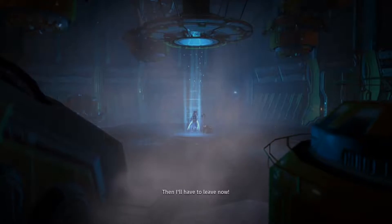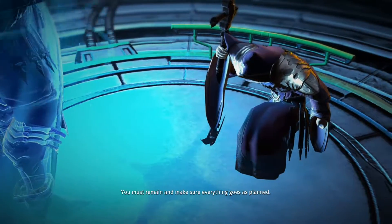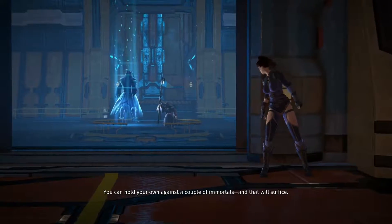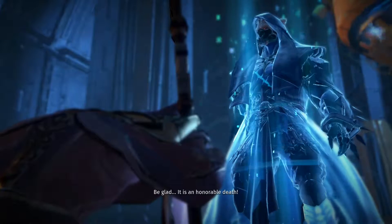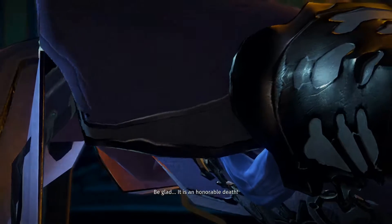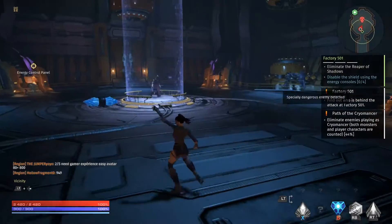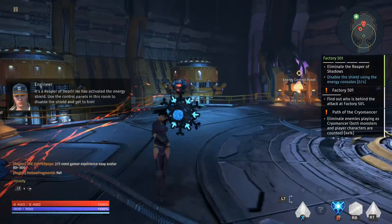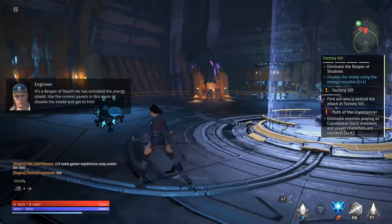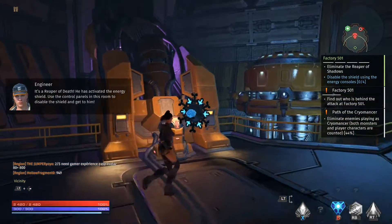Main computer! Destroy the factory - then I'll have to leave now. 'You must remain and make sure everything goes as planned. You can hold your own against a couple of immortals - and that will suffice. Be glad - it is an honorable death.' Alright, we have a fight! Especially dangerous enemy detected - it's a Reaper of Death. He has activated the energy shield - use the control panels in this room to destroy the shield and get to Victor.